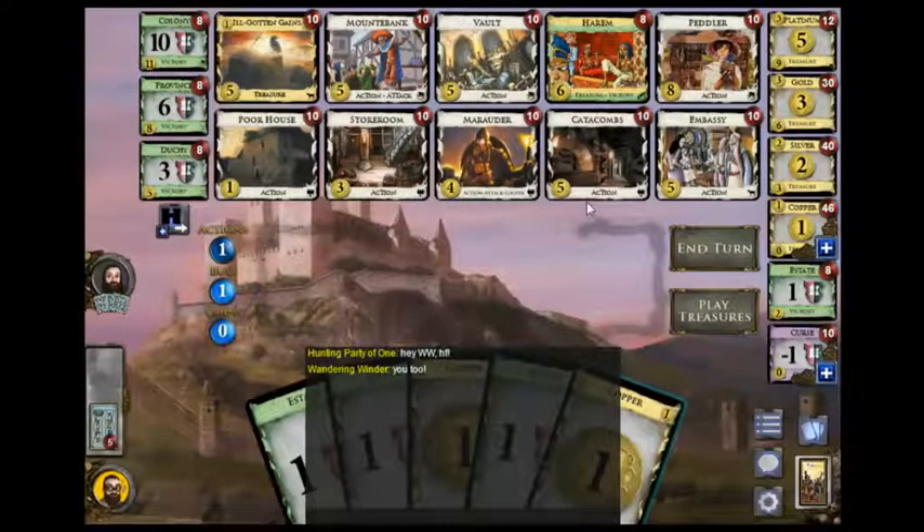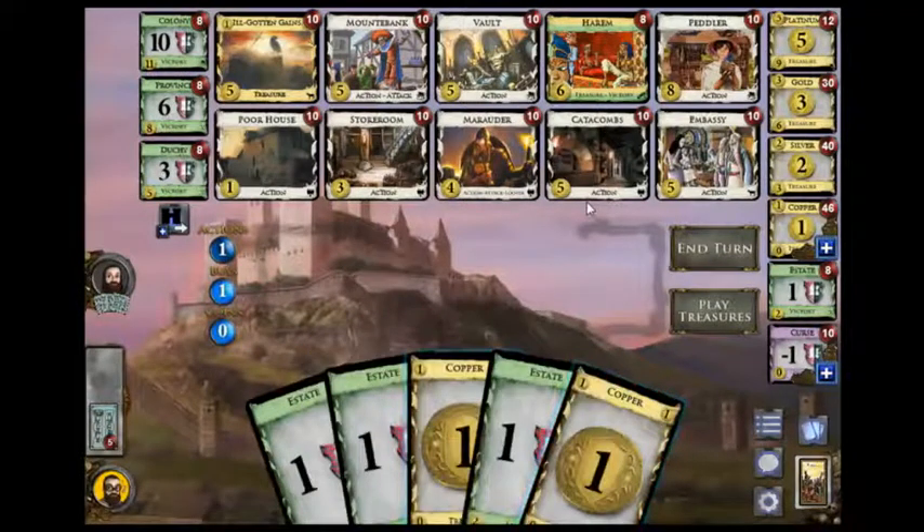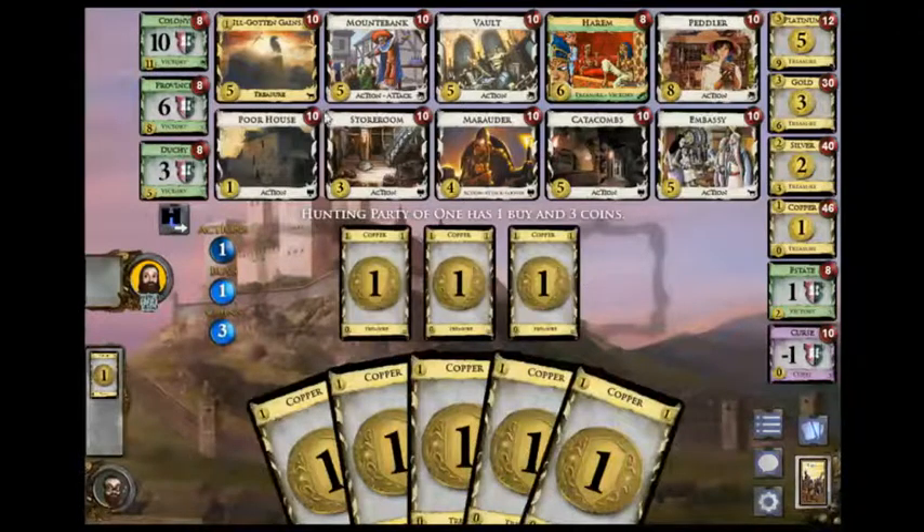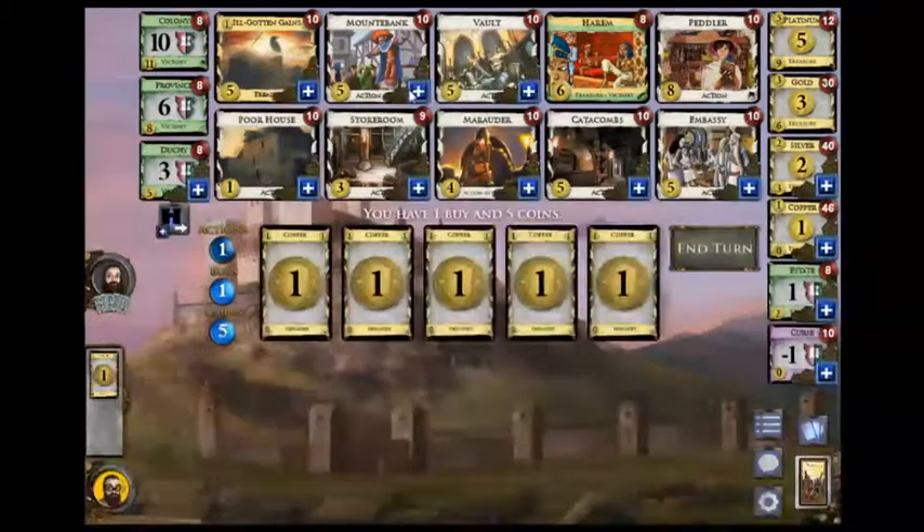I have a question here — do I want poorhouse or not? I'm going to go with no, because I want to get my mount-to-bank more often. I want to have curses in my hand in order to block opponent mount-to-bank, and I really don't like storeroom there.